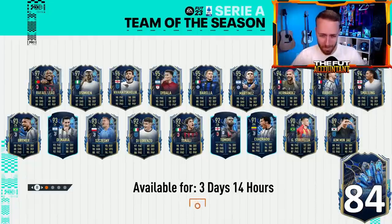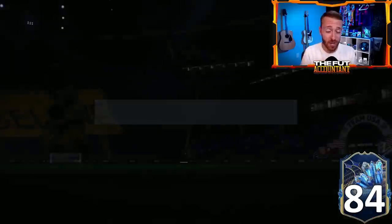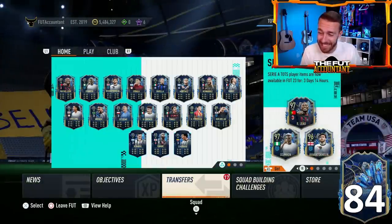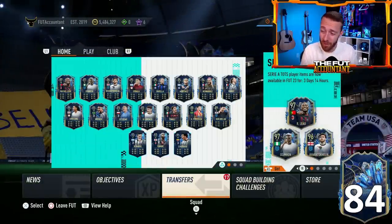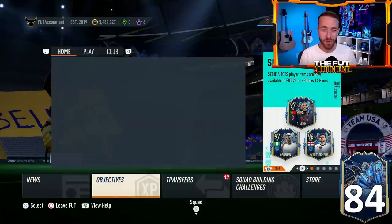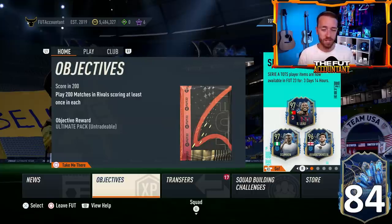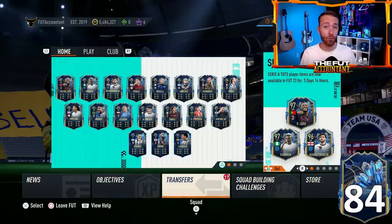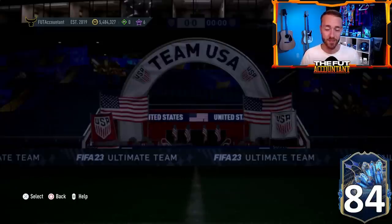Hey guys, it's Nate aka The Foot Accountant, welcome back to the channel. EA Sports revealed one of their biggest flaws in FIFA 23 yesterday with some of the content that was dropped. It's making cards go extinct on the market and it's making a fun objective complicated and difficult. I want to take you through that ECL objective that was dropped yesterday, why prices are going extinct on the market, and of course look forward into today on Tuesday.